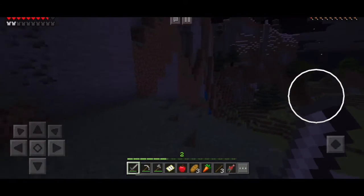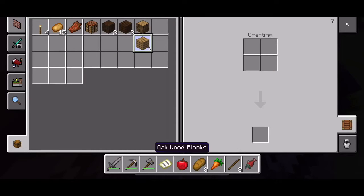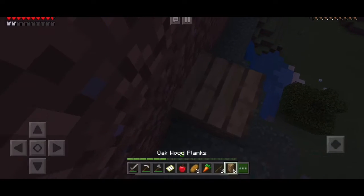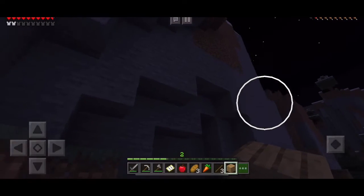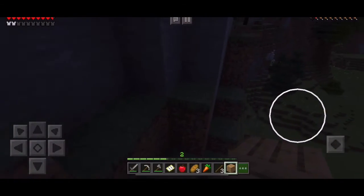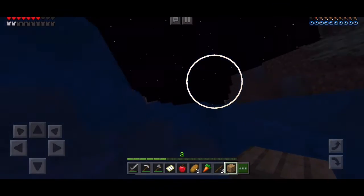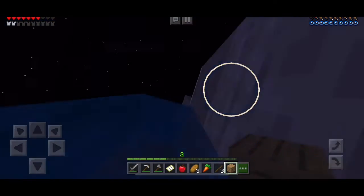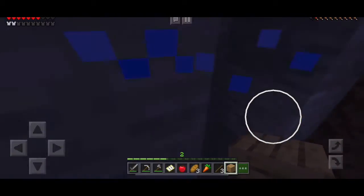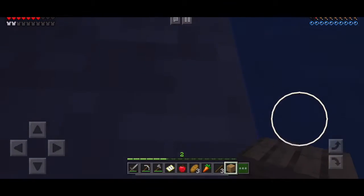It doesn't seem to be anything right here, but we're gonna keep looking because there could be something. Now I really don't want to go up its nose, but I feel like we have no choice. Actually, we're gonna go to the smaller eyeball first. This is a lot of water though — wonder where it's coming from. And it just ends there. Like it doesn't even have a starting source, it just ends.